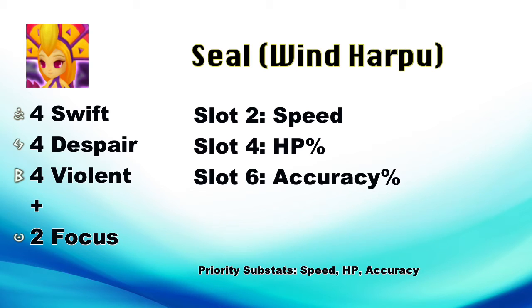The other stuff you want to do with Seal is give her a Focus set most likely, and then Speed, HP, and Accuracy in slots 2, 4, and 6 respectively. She needs high speed — a lot of turns — to lower that cooldown so she can keep lowering the ATB bar and inflicting a lot of debuffs. She also needs a lot of accuracy, as all three of her skills require accuracy.